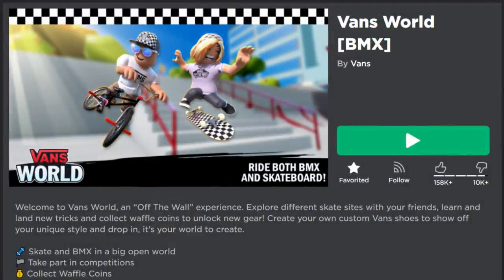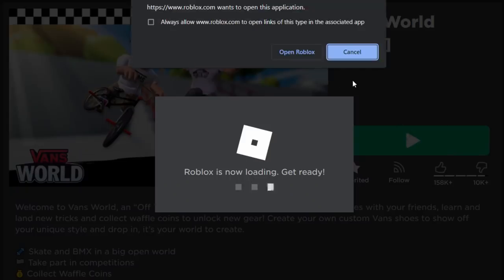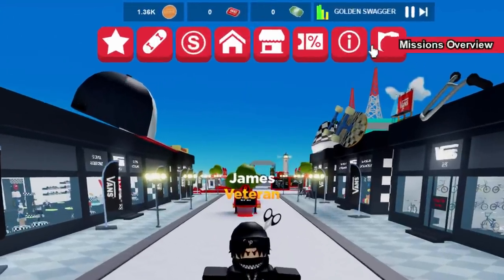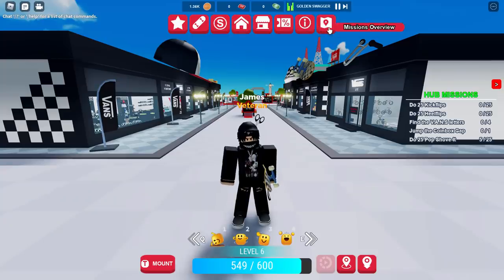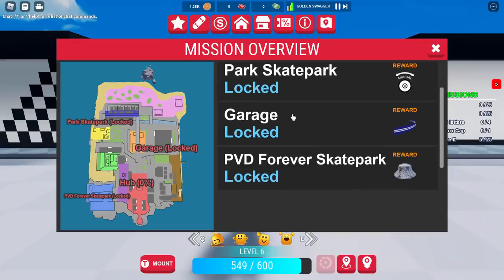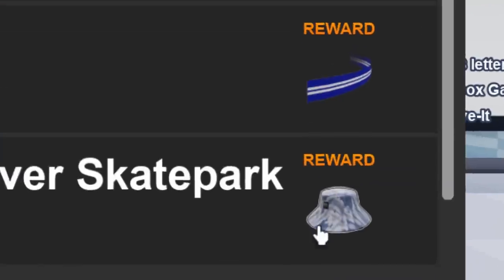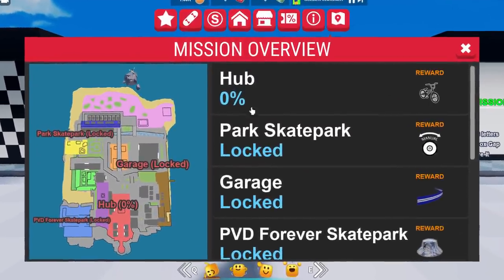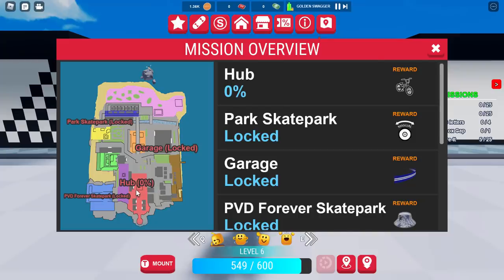I'm going to show you guys how to get it in today's video. Go ahead and join the Vans World game. Inside the events game, look at the toolbar at the top and click on Missions Overview. There's a mission map with the Hub, the Park, the Skate Park, the Garage, and the PVD Forever Skate Park. On the final skate park you get the bucket hat as the reward, but you have to complete all the other skate parks first.